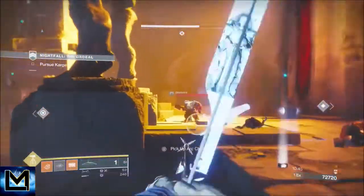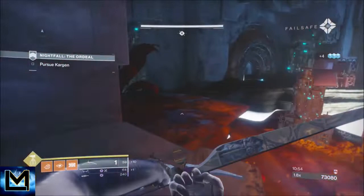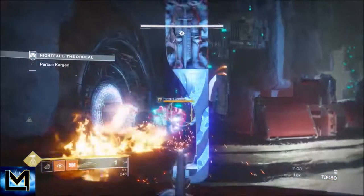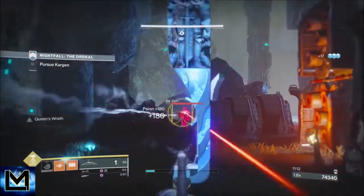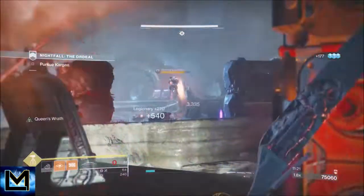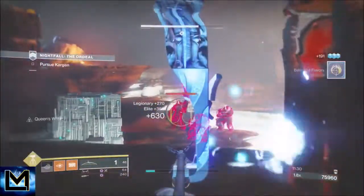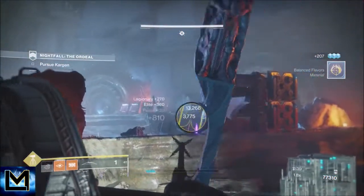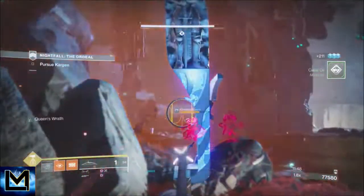We'll stop the unstoppable, shoulder charge and finish. Sometimes it won't put them into being finishable - if your health bar never went all the way down just come away and wait for your shoulder charge again. Take out the three normal ads and two gladiators. We'll start the second wave the same way - plant the orb over here, go back to the same place. This time the champion has two bodyguards - those shielded Cabal do fair bit of damage. Make sure all the snipers are down.